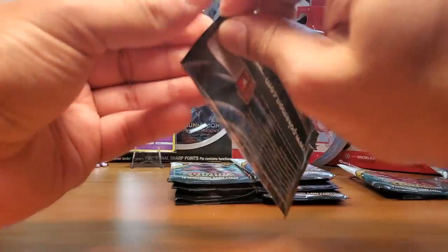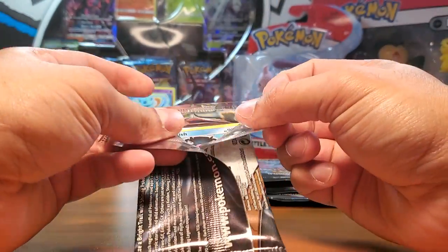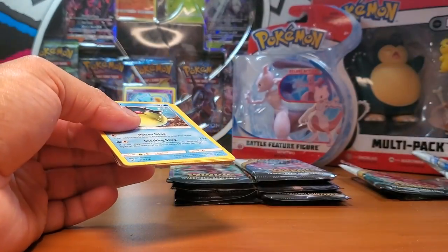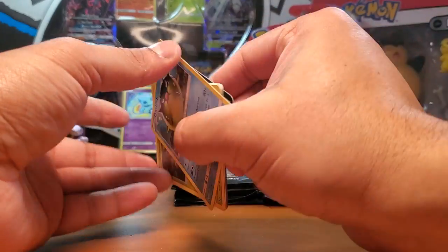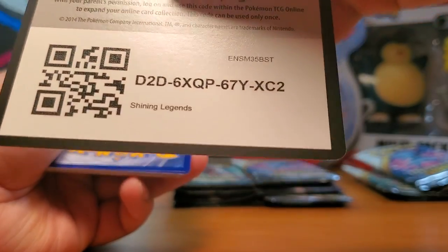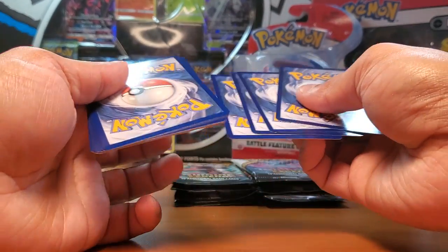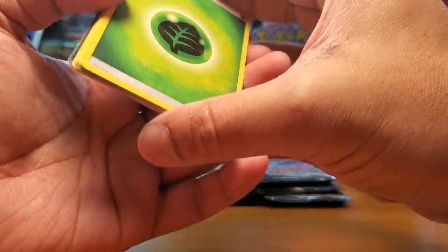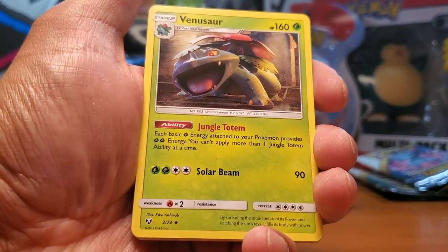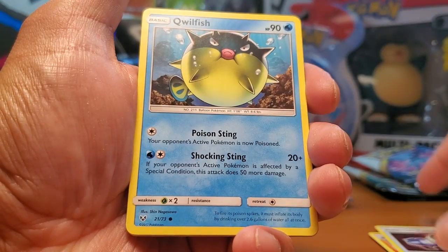Hopefully we get blessed and pull something good, but I would be happy with a Shining Mew. Actually, one of my favorite cards in this set is the Shining Volcanion - I don't know if you guys agree, but that is one cool-looking card. All right, oh - there's something there! Venusaur, Incineroar, Pokémon Catcher, Quilfish.